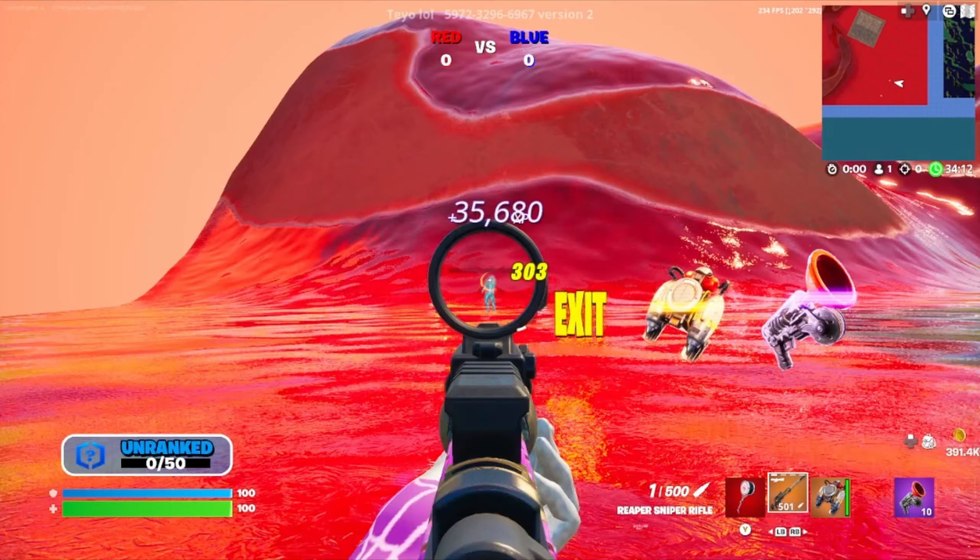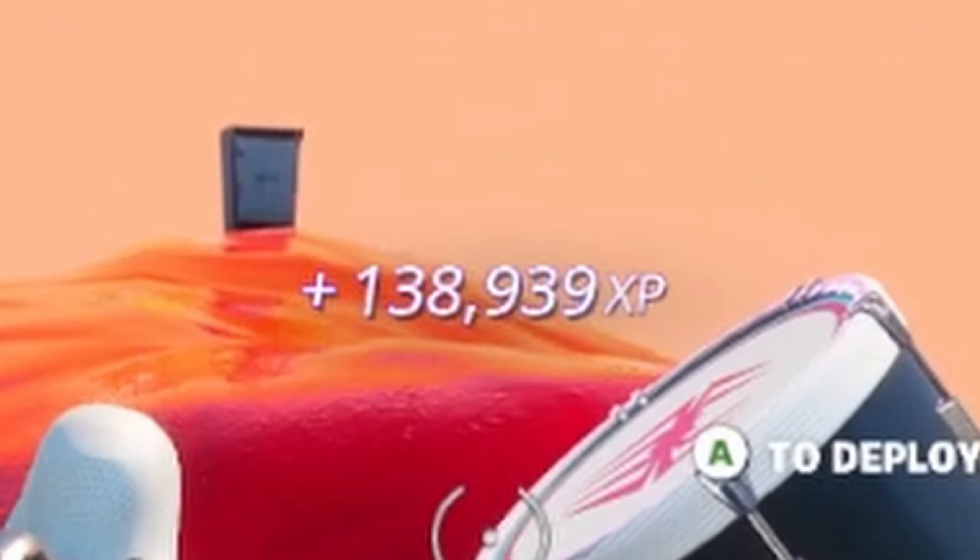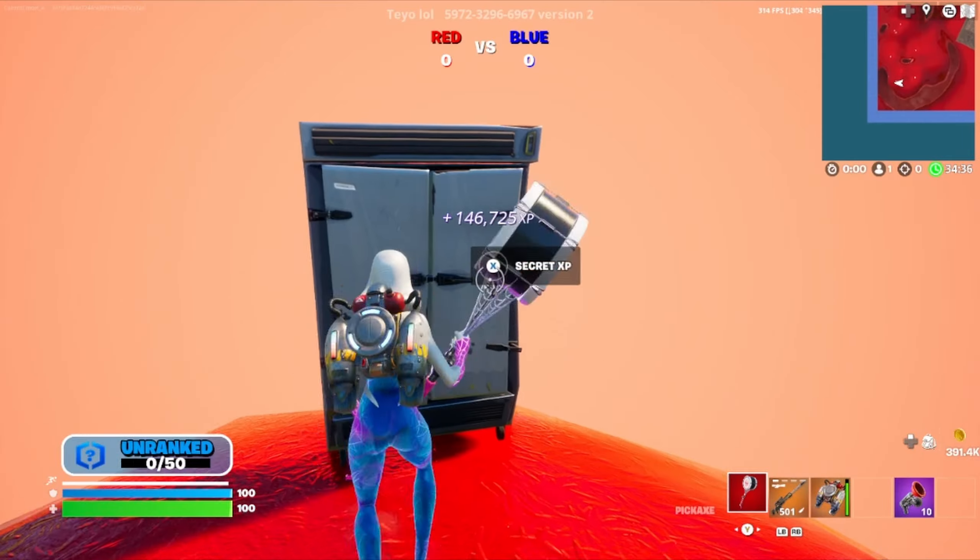Now after you've done that you'll see some ice chests sitting around the map. Go ahead and run up to each one of them and interact with them for an extra XP boost.